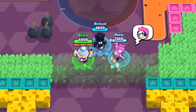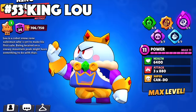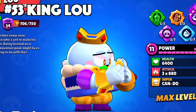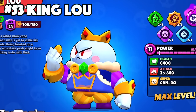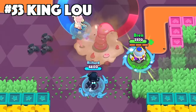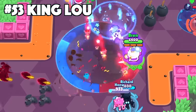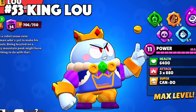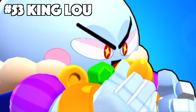Lu's best skin is King Lu. King Lu was his Brawl Pass exclusive skin and still remains to be his best skin in the game. He has this totally different facial expression than none of the other Lu skins have, while also having the custom effects, animations, and texture. It's pretty funny that he stores that golden egg in his stomach compartment.